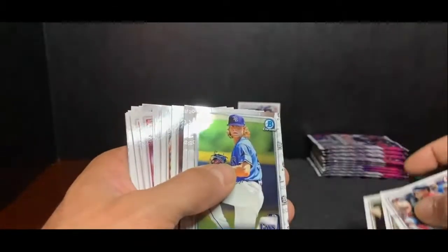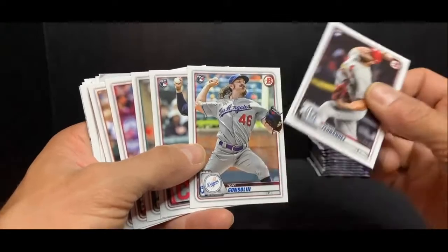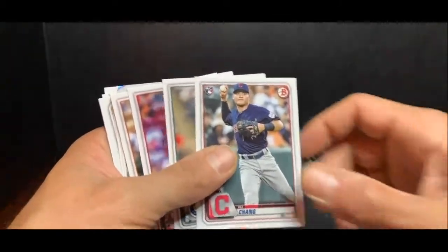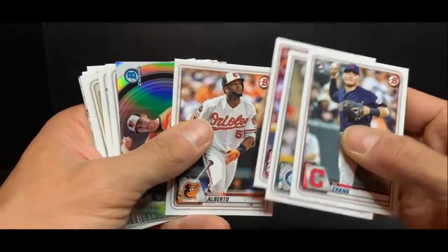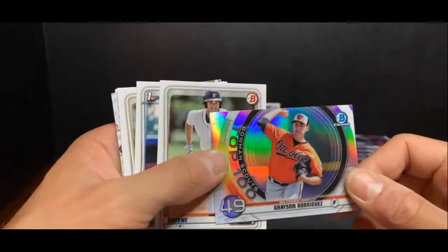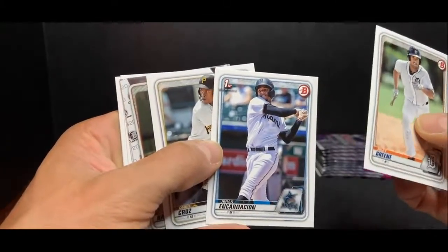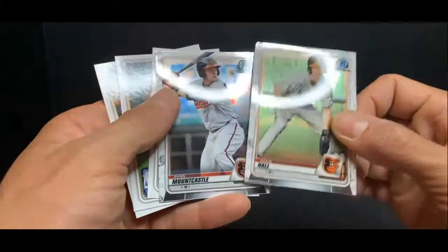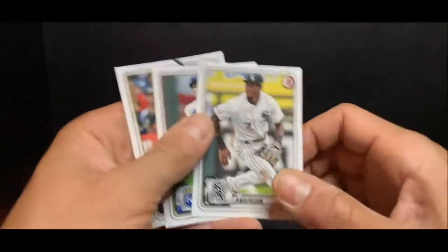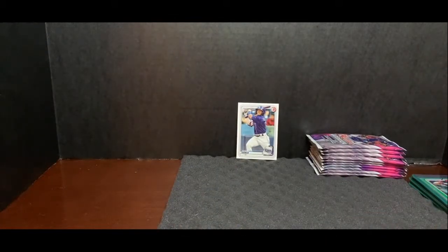Alex Kiriloff and Miguel Vargas Dodgers Bowman first — solid card. Owen Miller Padres, Shane Baz Rays, Kane and Smith Yankees, Junior Fernandez Cardinals, Tony Gonsolin Dodgers, Yu Chang Cleveland Indians, Yusei Kikuchi Mariners, Luis Castillo Reds, Hanser Alberto Orioles. Grayson Rodriguez number 49 out of 149 — Baltimore. Riley Green Detroit, Gerard Encarnacion Marlins, O'Neal Cruz Pittsburgh Pirates, Adam Hall Baltimore, Ryan Mountcastle — two Orioles back to back chrome. Tim Anderson White Sox, Whit Merrifield Royals, and Christian Yelich Brewers — the Marlins said see ya, and then he just blows up. Good for him.